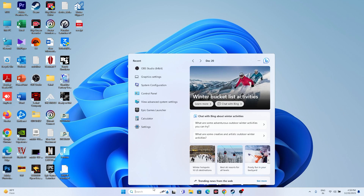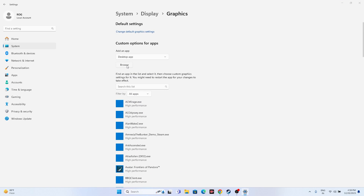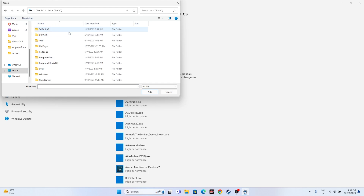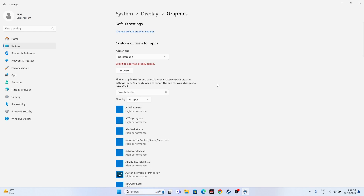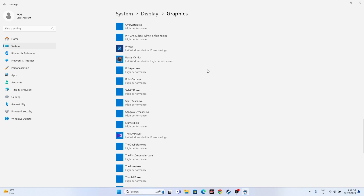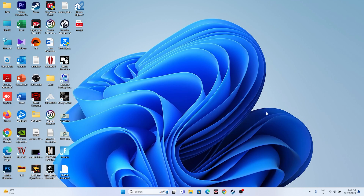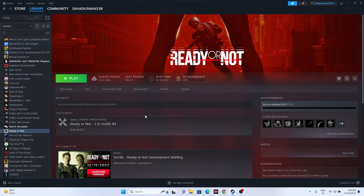Make sure the game is running on your dedicated graphics card. Go to Graphics Settings in Windows, click Browse, and add the Ready or Not executable from C:\Program Files (x86)\Steam\steamapps\common\Ready or Not. Once added, click Options on the game entry, change the setting from 'Let Windows decide' to High Performance, click Save, and then try launching the game.